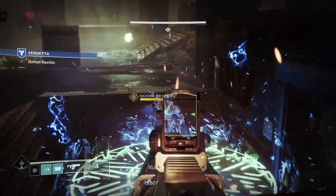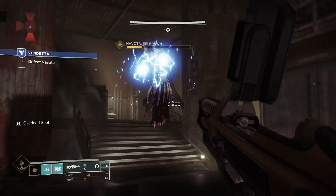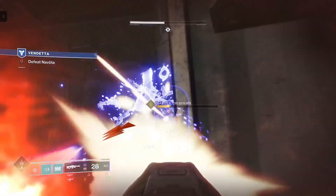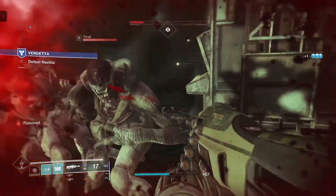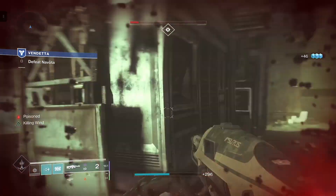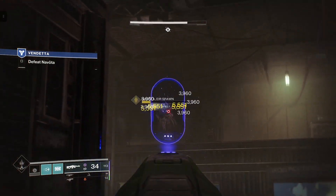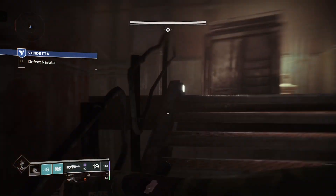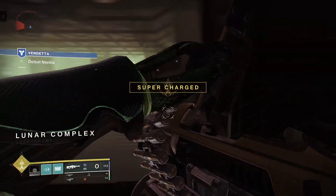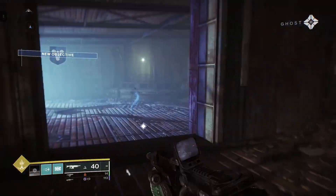He did do some significant damage and I fully committed to taking Navota out. Sweaty with the heavy right now. So focused on her that I almost get completely overwhelmed by enemies. You are not my friend, you are an enemy. Look at that sliver of health — staying alive. Your shield can't protect you from this. I went to go get another wrangle on him, put another couple in. Reload that. Got the super and everything. But unfortunately we do not get to defeat her yet.